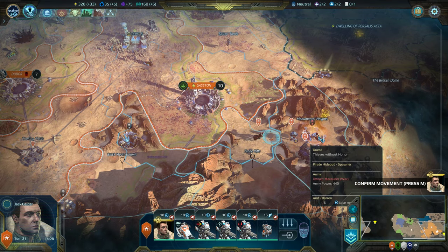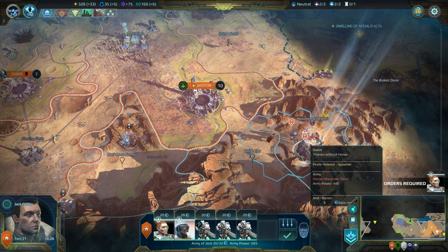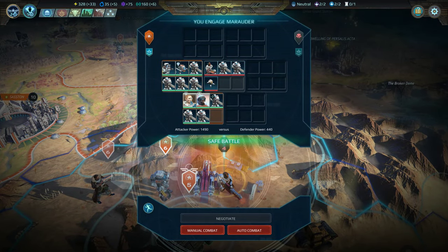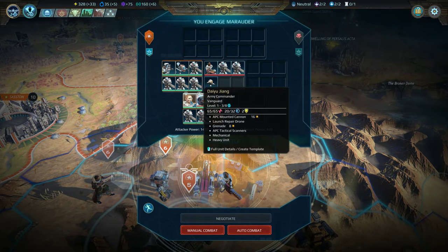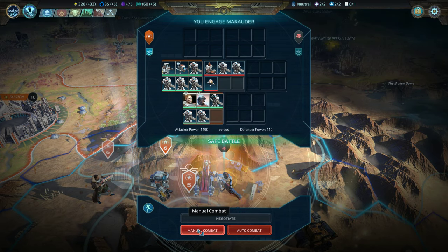Right now we'll jump into a battle with these thieves here, and I'll show you some of the different units that we have. Some things are the same, but we have a couple of big differences. For instance, this time Dan Yuzhang is in a tank — so that's interesting.